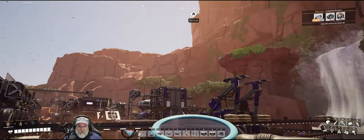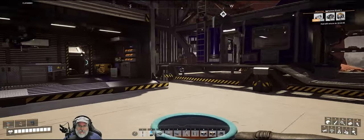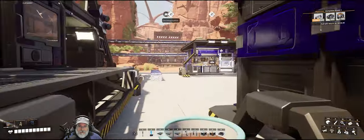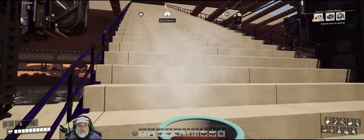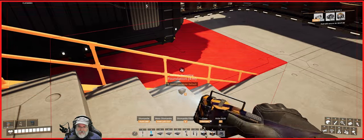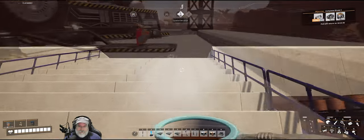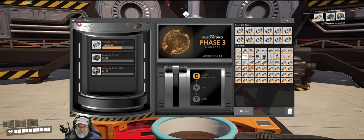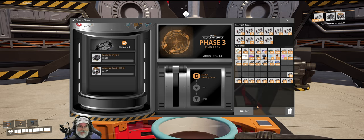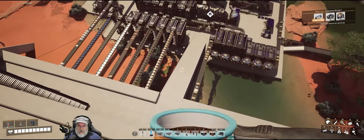Ladies and gentlemen, that is it for this episode. I'm going to take all of these up to the space elevator without counting them - I'm pretty sure we'll have enough. This is bugging me - we don't need rails at the bottom of the stairs, especially since now we have a jetpack. Completed - and we have a few left over which we're going to need in the future. Fantastic! We are one-third of the way to phase three, ladies and gentlemen. One-third of the way - it's a beautiful thing.